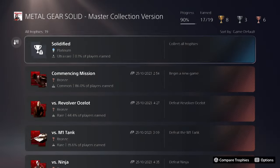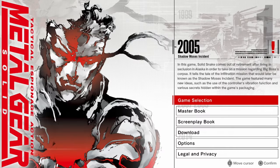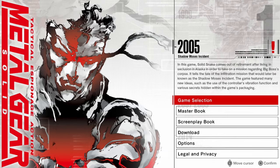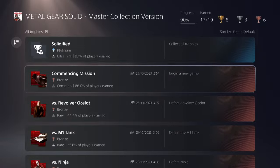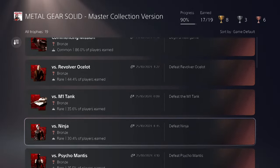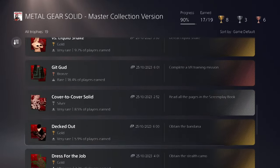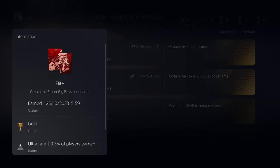My friend, you want to get that beautiful platinum trophy for Metal Gear Solid? Well, you came to the right place. In this video, I'll be teaching you how you can get all the trophies and achievements in Metal Gear Solid within the Master Collection. There are 18 trophies in Metal Gear Solid. They are all straightforward, and you'll be able to get 12 of them by just beating the game. All of these trophies can be obtained on any difficulty, with the exception of the Elite Trophy, and we will get to that later in the video.